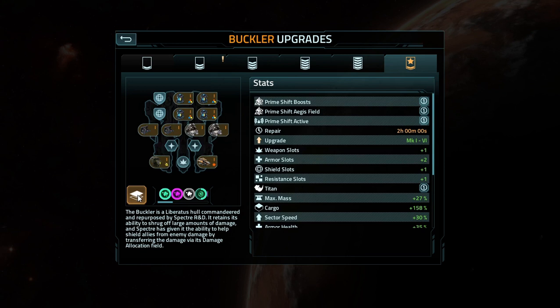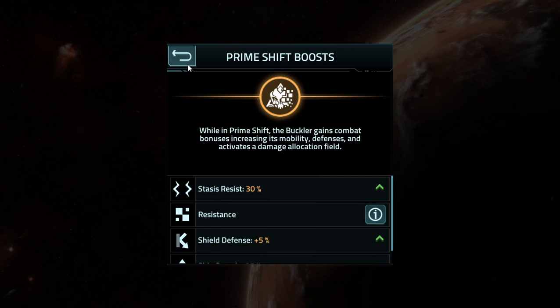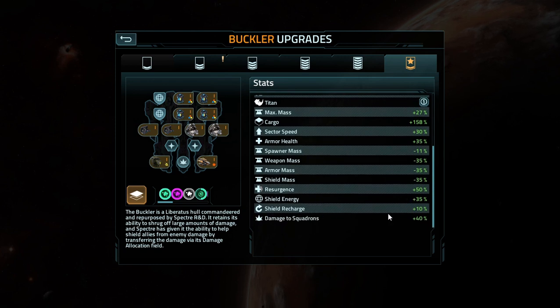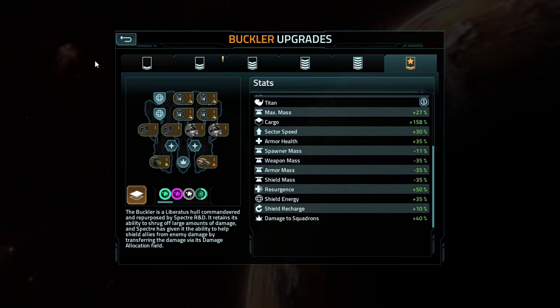It's definitely not going to be doing the damage output that we saw with the switches, but it should be able to at least take a hit due to the prime shift bonuses. 35% off each of those — you mix that with natural damage resistance as well as anything you put in your resistor slots, it should be okay. Naturally you're going to want something else in to do the damage, because unlike the switch, it's not going to be doing that itself. Shield recharge rate is up to 15%, and 50% increased damage to squadrons. Remember how I said carriers were underpowered and a little bit weak before? I stand by that point still — they didn't need to add this. Spawner mass goes up from 44% to 55% off, which is already a high value to begin with.